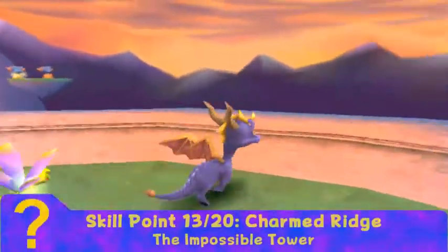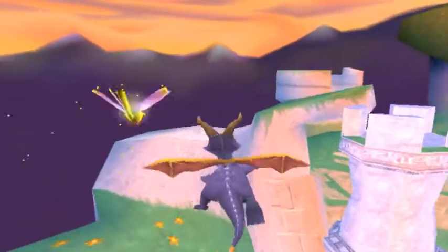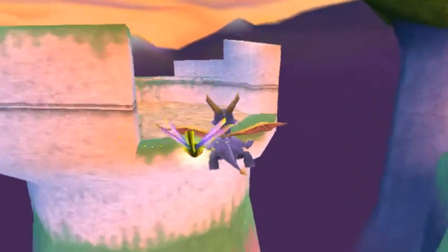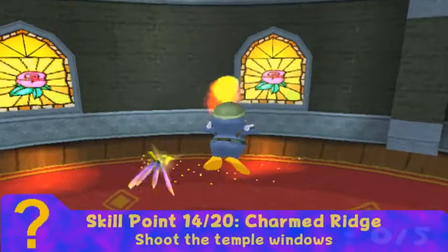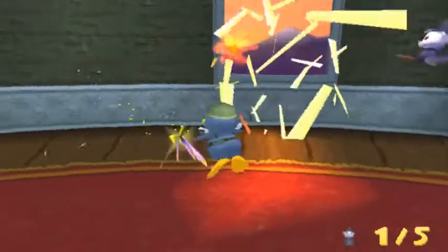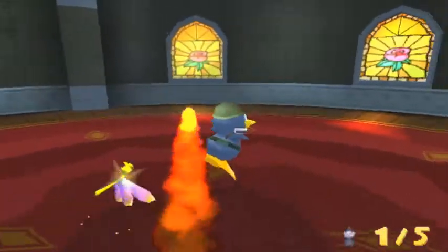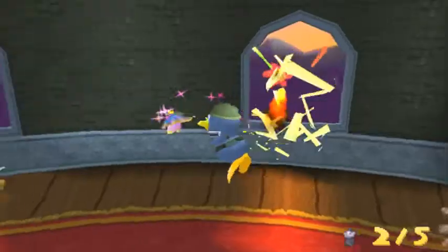Charmed Ridge actually has two skill points. The first one is the impossible tower, which is actually not that impossible — you just glide over here when you'd normally go to the egg. It's actually pretty easy to get to. The second one I forgot about as well — all you need to do is shoot the windows in the area with the witches. Sometimes the witches get in the way of your shots, but if you're doing this during your regular playthrough it probably doesn't matter much.